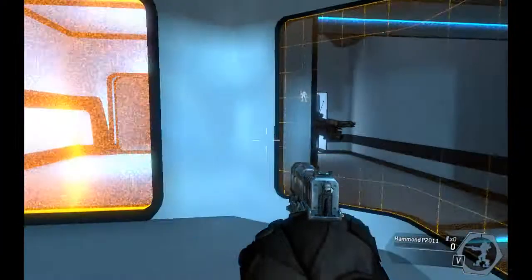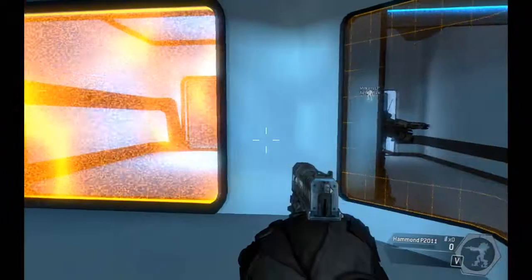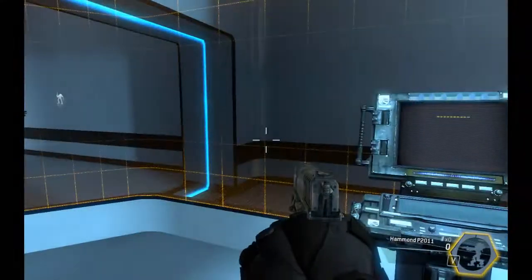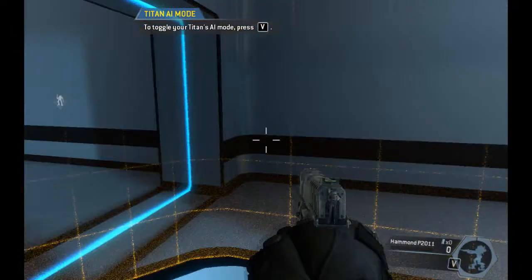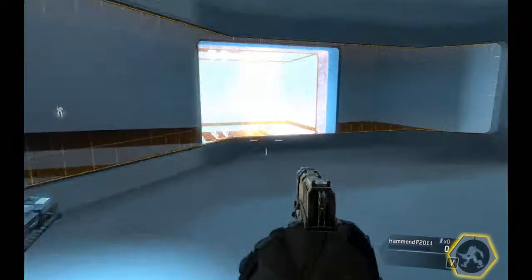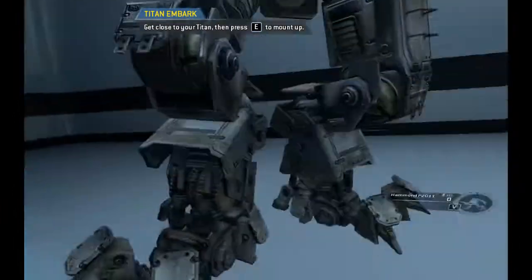Pilots can control their Titan's AI when they are on foot. The AI can be toggled to follow you or guard its current location. The lower right corner of your pilot HUD displays your Titan's current AI mode. Put your Titan into follow mode and it will follow you through the gate. When your Titan is in follow mode, it will try to stay close to your position. Get close to your Titan and re-embark.